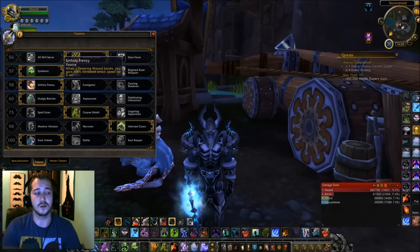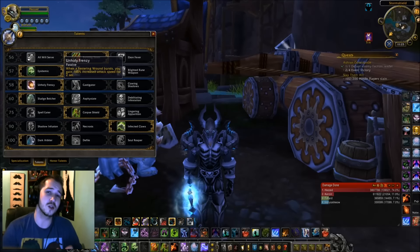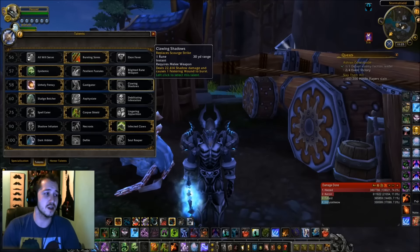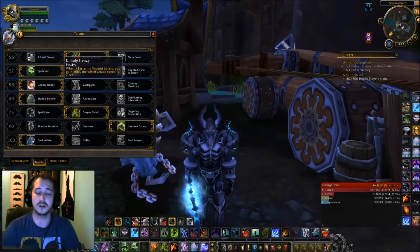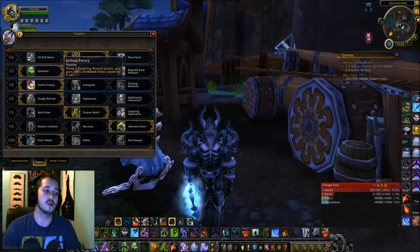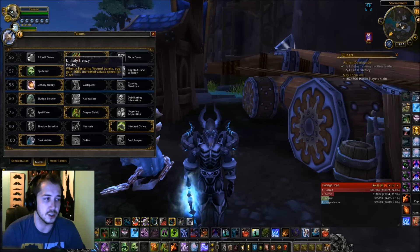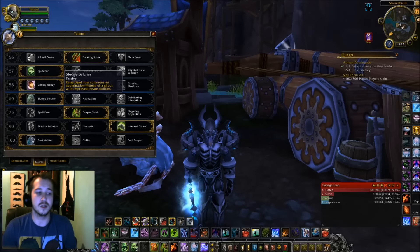At level 58, I like to use Unholy Frenzy. Remember, we're in melee range at this point. If I was going PvP melee I'd probably still go with Clawing Shadows because of the range on it, but Unholy Frenzy is great for PvE when you increase your attack speed — you can actually use abilities faster, generate runic power, generate runes faster, and it's just a better rotation in general.